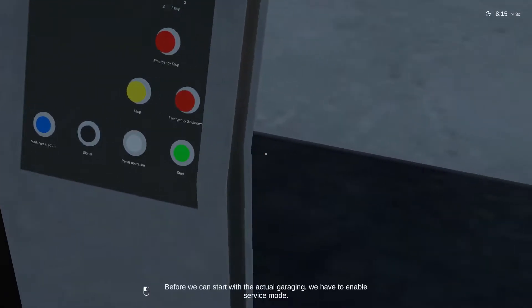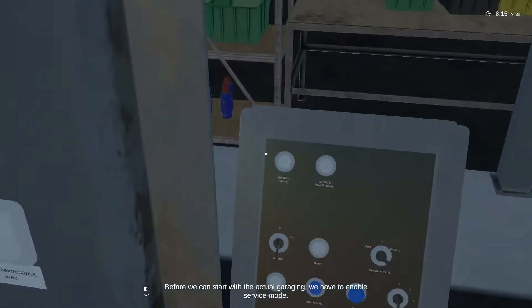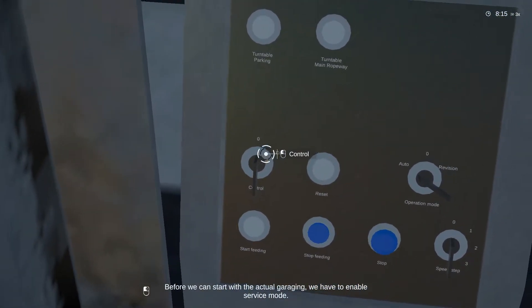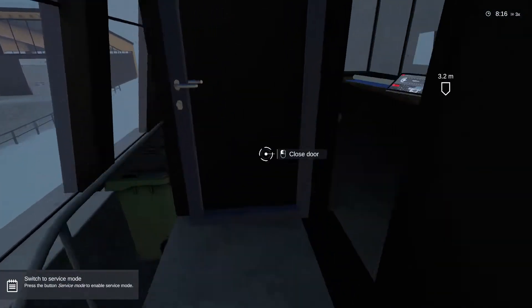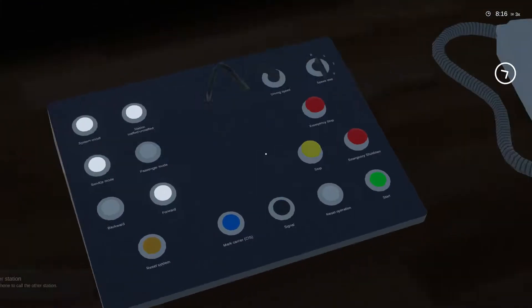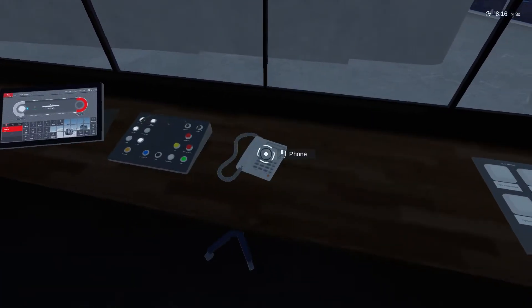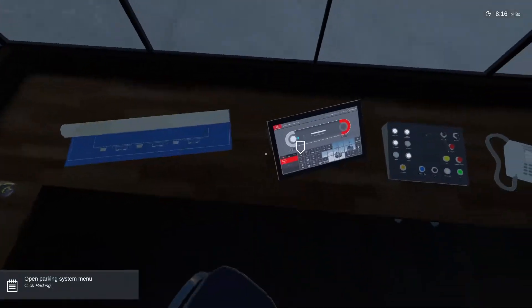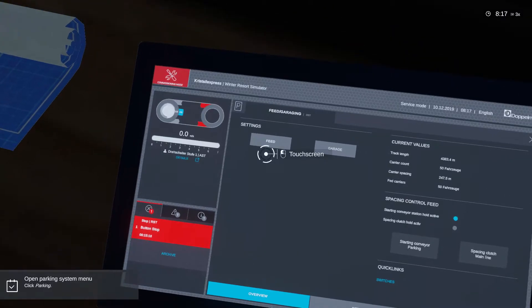Stop. I need to enable service mode. I'm in the wrong place - so service mode is done here. I am never going to remember all this. Now I ring - log off station. Okay, and now it wants me... wow, that's moving too fast. Parking garage.